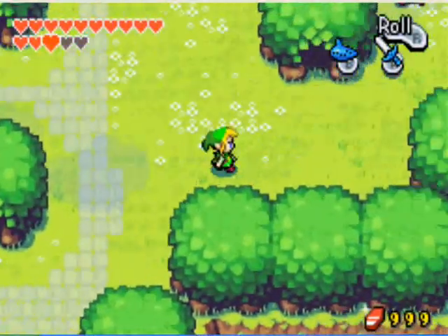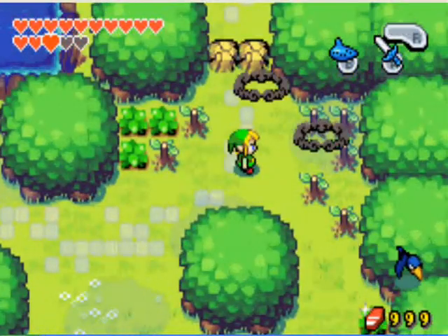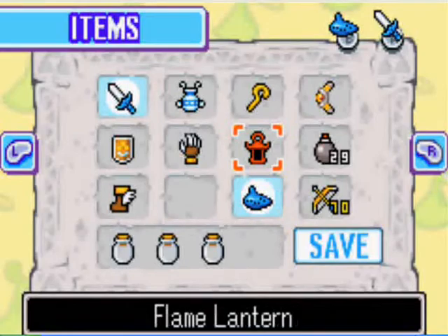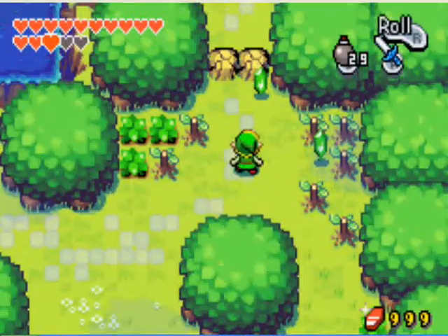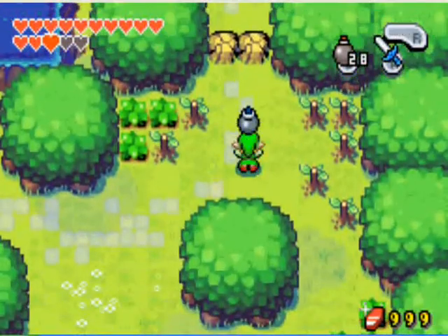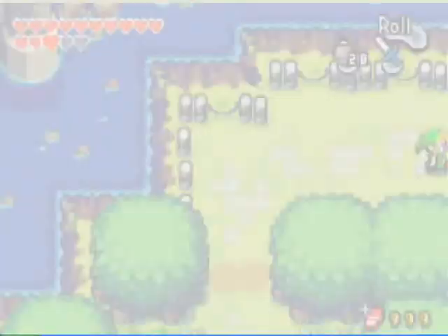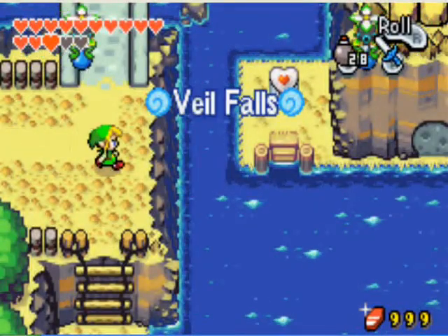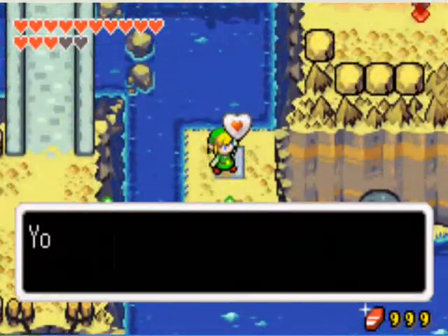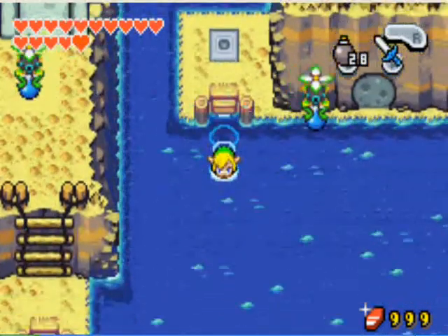Otherwise, just head up in North Hyrule Field, head north and east, and up there you'll find another place where you can bomb — so bomb it. After you bomb it, you'll be in Vale Falls. You see a heart piece there? Just jump into the water and go grab the heart piece. That is heart piece number 34.